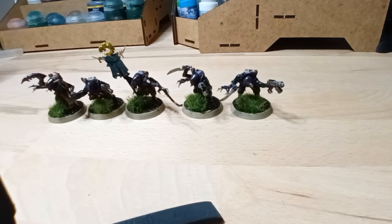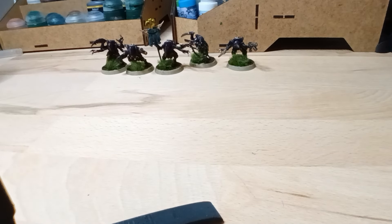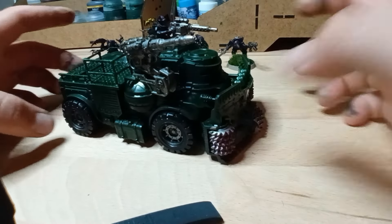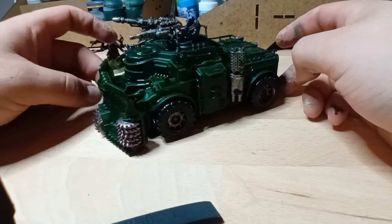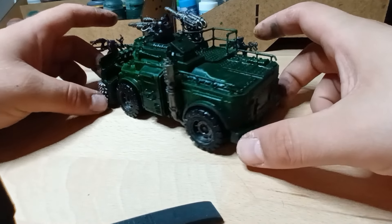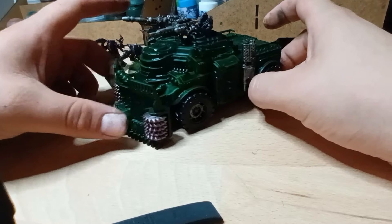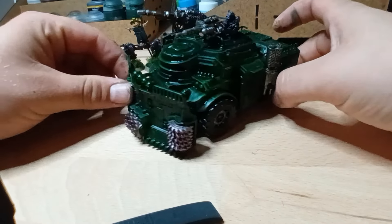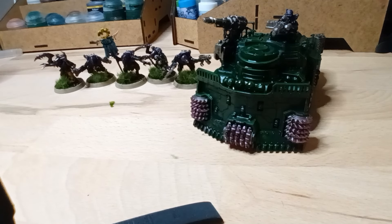Da das zusammen noch nicht 200 Punkte sind, sondern 80 Punkte laut GW-App, habe ich noch für 120 Punkte meinen Goliath Rockgrinder bemalt. Ich finde das ein geiles Modell. Wie ihr seht, konnte ich es mit dem Grün nicht lassen - also habe ich einen grünen Rockgrinder bemalt. Grün ist immer gut - jeder, der mich kennt, weiß: Dark Angels und Orks sind meine Fraktionen, also musste irgendwas Grünes dabei sein. Das sind zusammen genau 200 Punkte. Ich hoffe, sie gefallen euch. Bis zum nächsten Mal - euer Patrick!